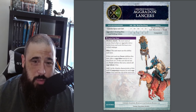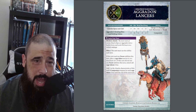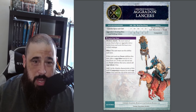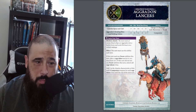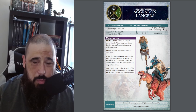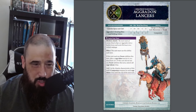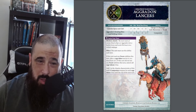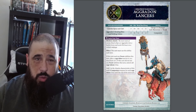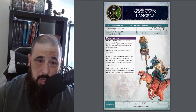They've got a four-up save, which is pretty respectable for a lizard considering it's not wearing any armor. They have a movement of 10, which can be changed to 12 using the battle traits of the Seraphon army — you can check out my Seraphon deep-dive video for details. Essentially you pick a rule, complete a little mission during your game, and then you can pick another one later. One of those options allows your Seraphon army to move an additional two inches, which means you're then moving 12.